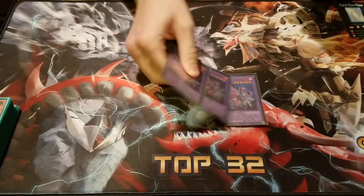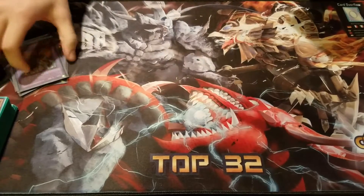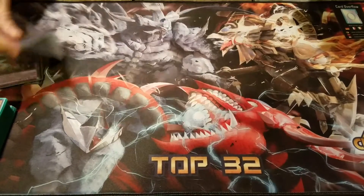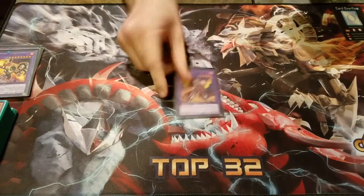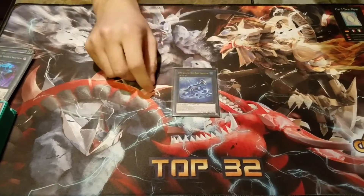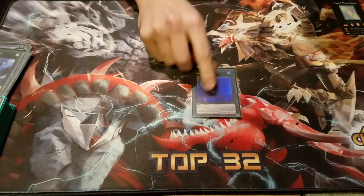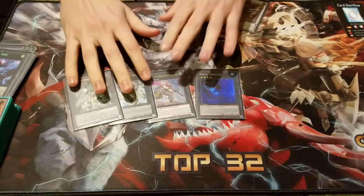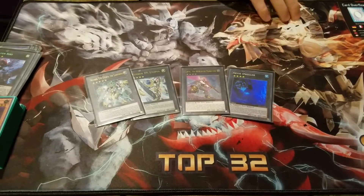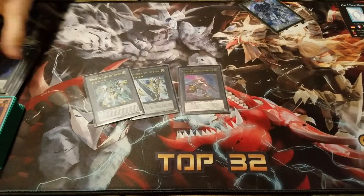So let's go to the Extra Deck right now. Three Mithrilium, two Alkahest — I was borrowing one. The second Alkahest only came up once and it never actually hit the board, but it did matter. One Ori Calc, Adamanty — I don't think I actually made them. Break Sword, Grand Pulse, Total Murd — never made them. Rank 4 is Dweller. Dweller actually came up in my Cosmo matchup, like round six or something, because he was playing Cosmo Artifact, and it definitely helped stop Artifacts. It's that simple.